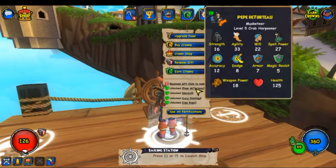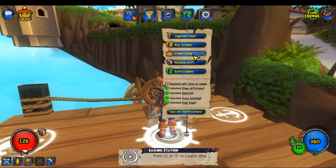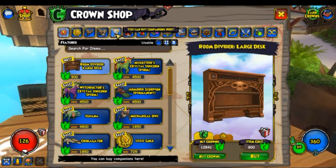So we unlocked Pepe de Torto, Garrard, Lucy Sterling, and Ugo Bugo. I'm actually going to go to the Crown Shop for a second and tell you a little bit more about these companions, because a lot of them are really great.